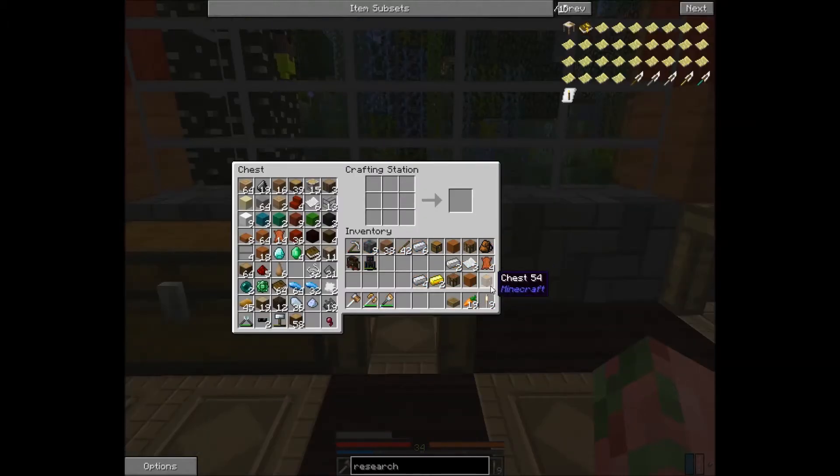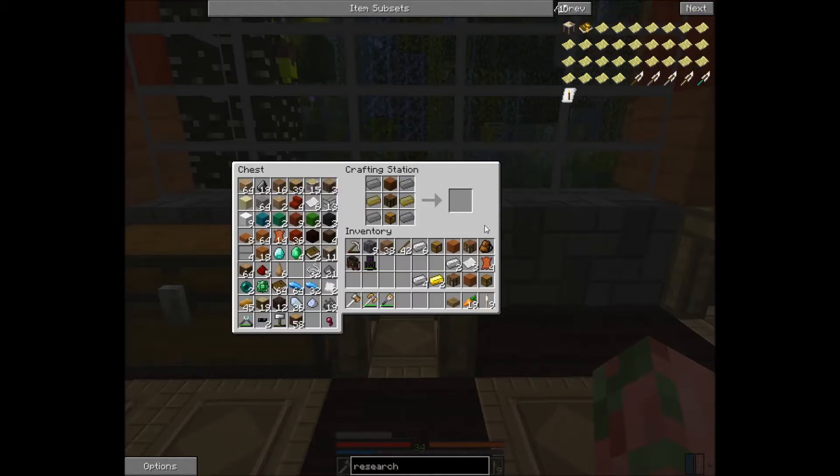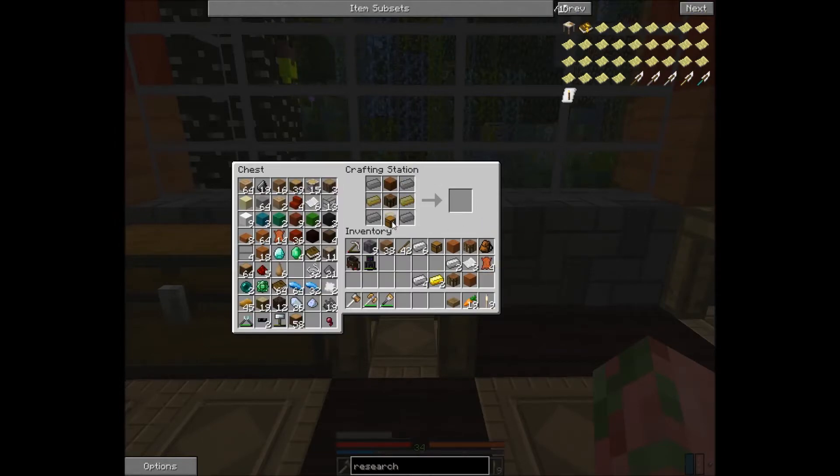Let's start by crafting the research table. We're going to need one chest, one piece of wood, one crafting table, two gold ingots, and four iron. That gives us a research station.